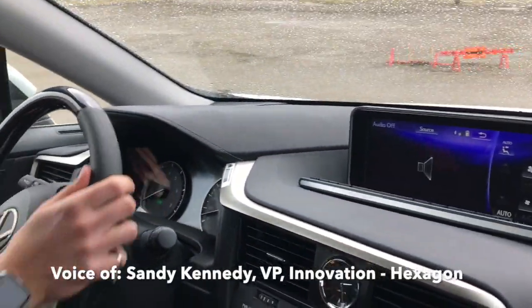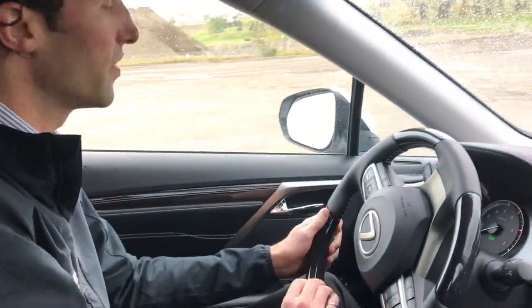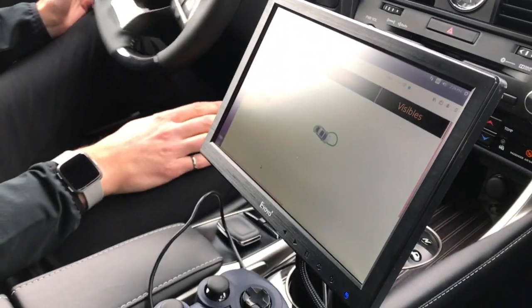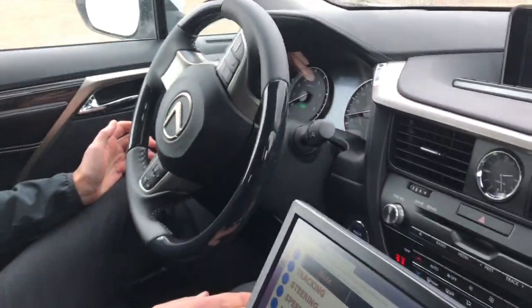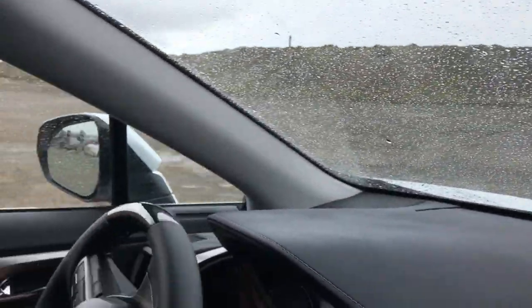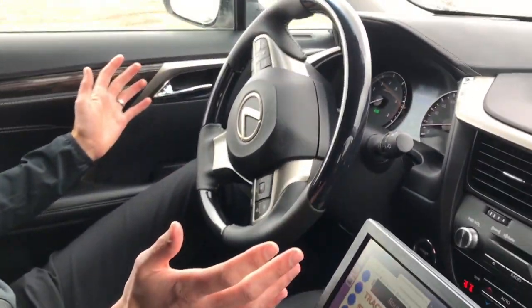Right now, what we're using to feed its choice on where it goes is just the GPS positioning. It doesn't have the other sensors feeding in to say there's an obstacle in my way and I need to brake. It's set up for the ideal case — just the coordinates and how it moves around them. The next part you have to layer on is when conditions change and you've got somebody else in the environment with you.